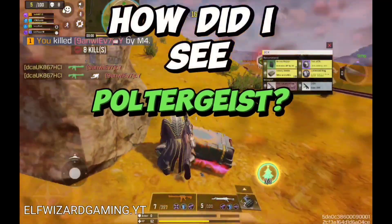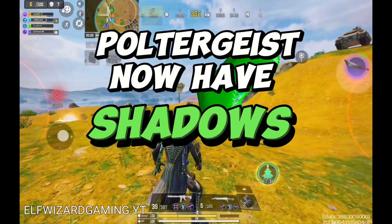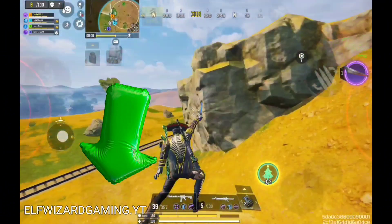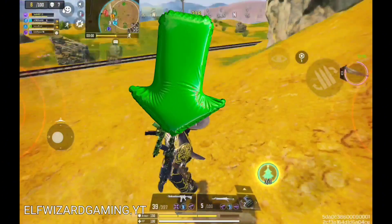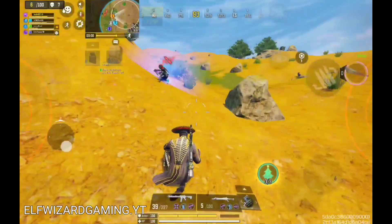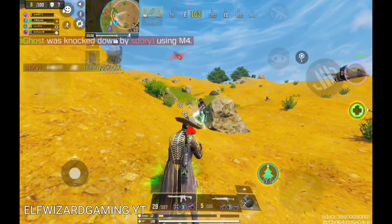How did I see Poltergeist? Go to settings and turn on real-time shadows. Be careful — Poltergeist has no shadow, but I'll see your eyes.